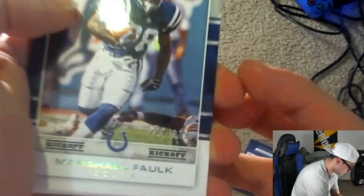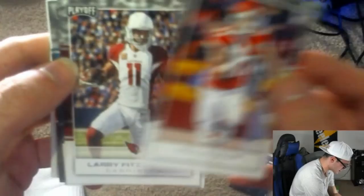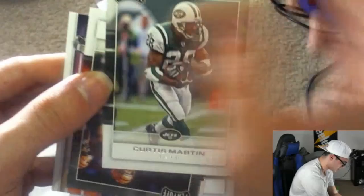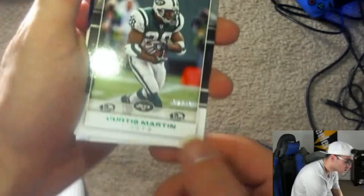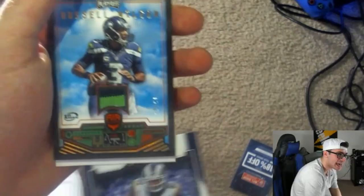Starting off the last pack — a Marshall Faulk numbered out of 299, Travis Kelce, Larry Fitzgerald, Mark Brunell, shoutout Jaguars, another Curtis Martin but this one isn't numbered, Boomer Esiason, Kareem Hunt, and Julio Jones to conclude the pack. Our biggest pulls of the entire box: the two out of ten Curtis Martin, the Gerald Everett autograph, and the 15 out of 25 two-color patch Russell Wilson. I had a lot of fun — let me know if I should turn these into a MUT team, kill that like button, and have a wonderful night fellas!